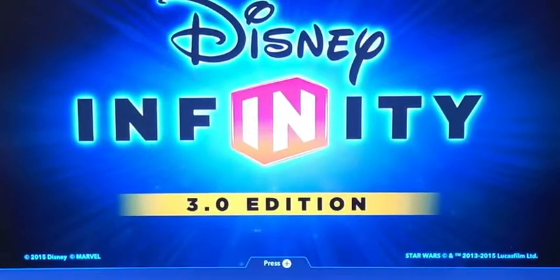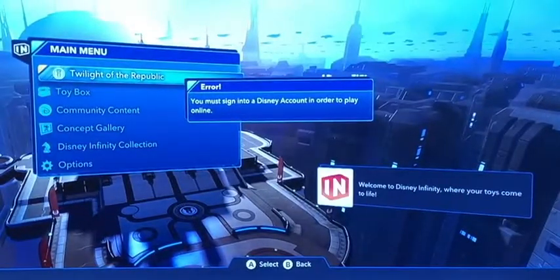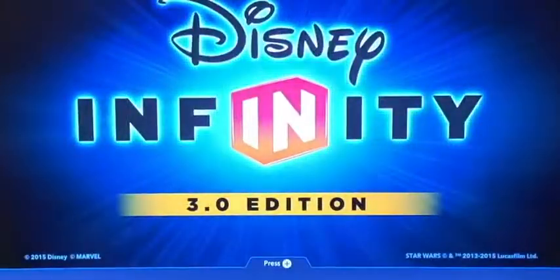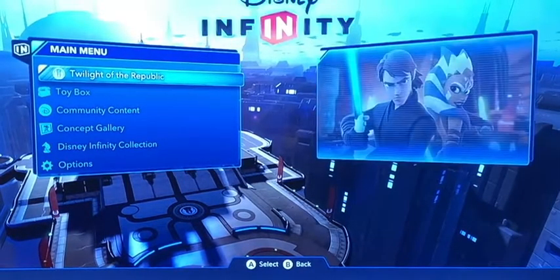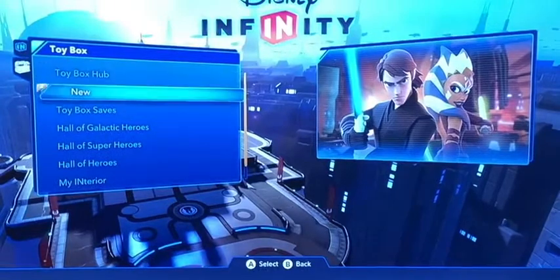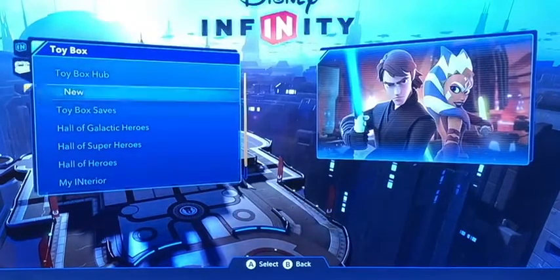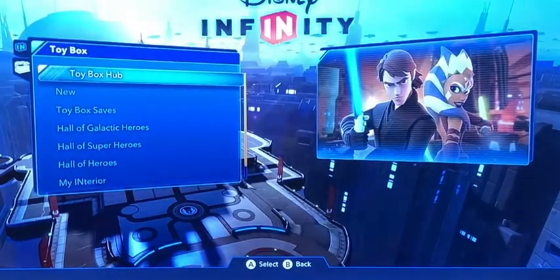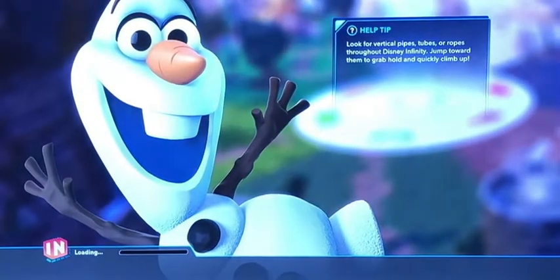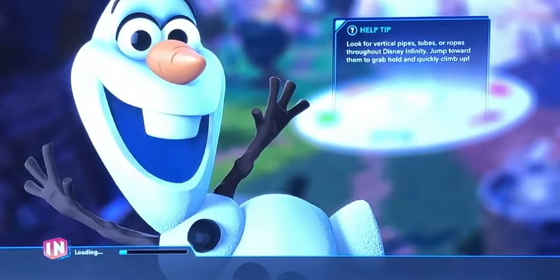Yo, what's up guys, it's George, and today it's the day. So today we're doing the Toy Box — we did the cars, and now we're doing the Big Hero. The reason why I'm doing it in 3.0, the best Disney Infinity game, is because I got all of the Disney Infinity games: Disney Infinity 1, Disney Infinity 2, and Disney Infinity 3.